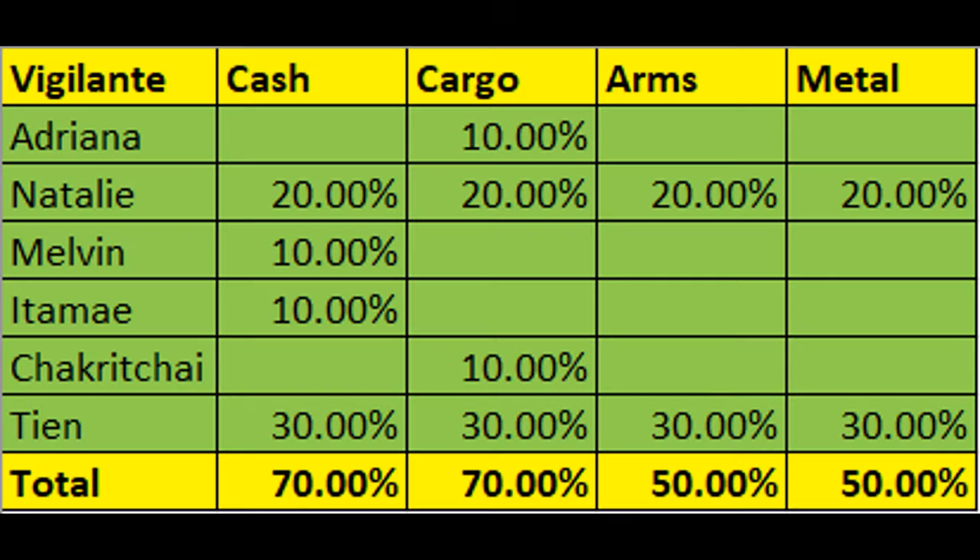Then you have vigilantes: Adriana, Natalie, Melvin, Itame, Chakra Chai, and Tien, who all increase your resource production. Out of these, Natalie and Tien can only be obtained by spending, while the others can be obtained for free.